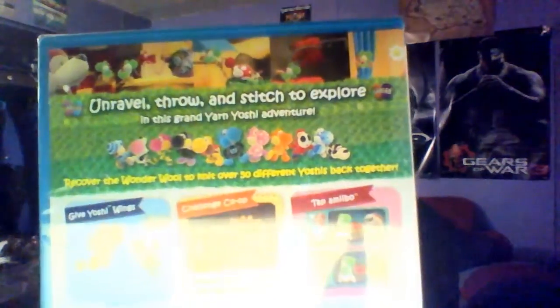Tap Amiibo — basically you tap your Amiibo on the gamepad and it gives you a brand new look. Like if you have a Mario one, it gives you a Mario skin and all that. Rated E for everyone, mild cartoon violence. Let's look at the back. You can use controllers and the gamepad and all that. I'll be using the Pro Controller.